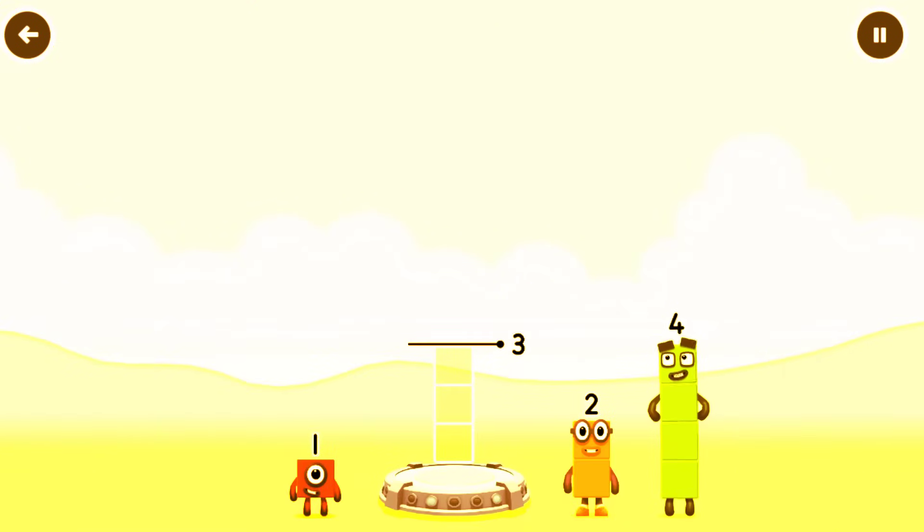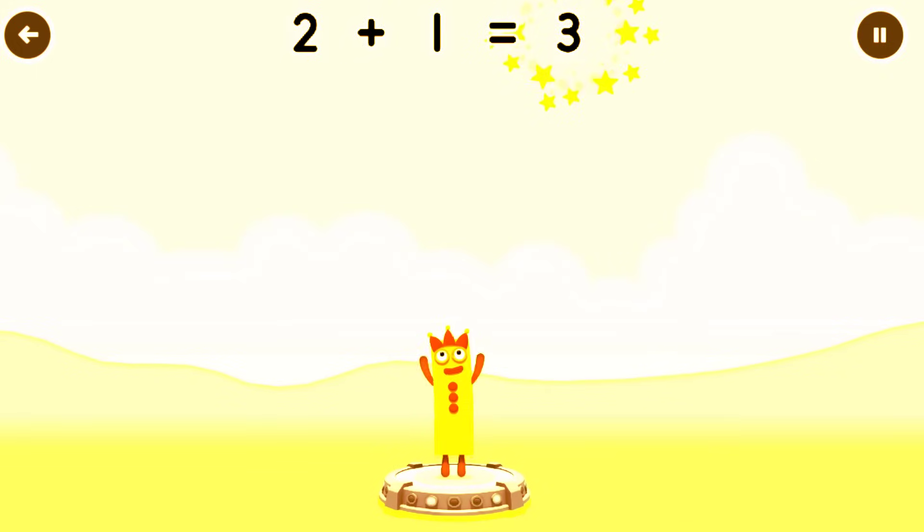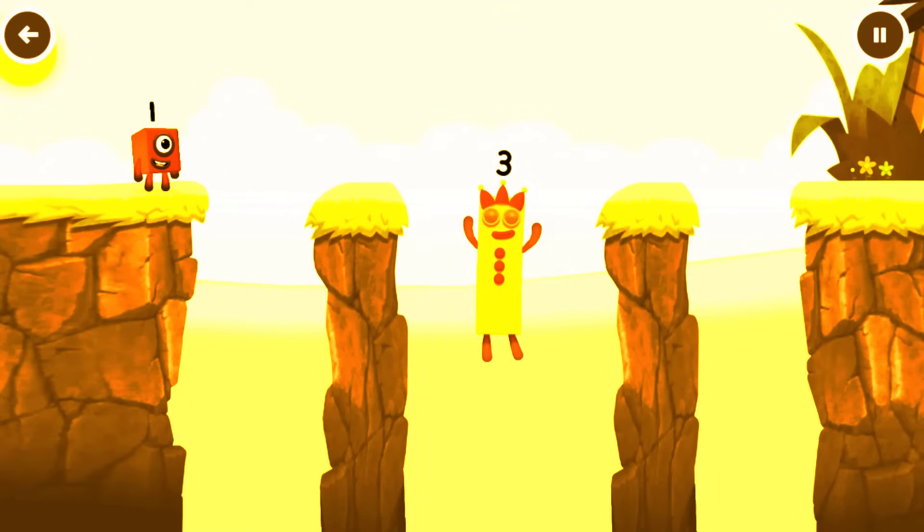Add number blocks to make 3. Drag number blocks and you've solved it. 2 plus 1 equals 3.